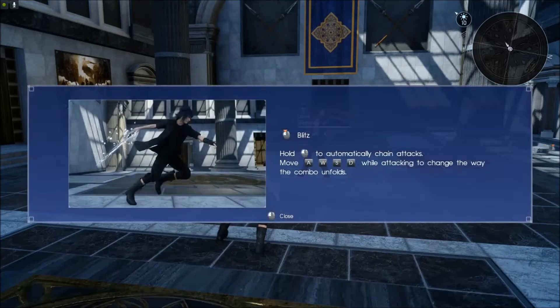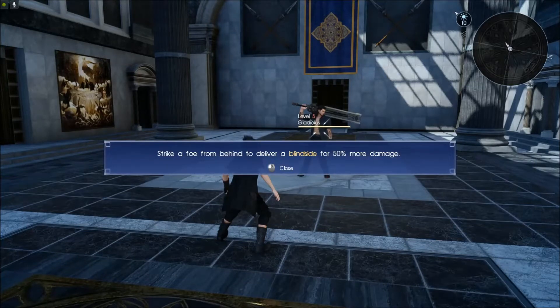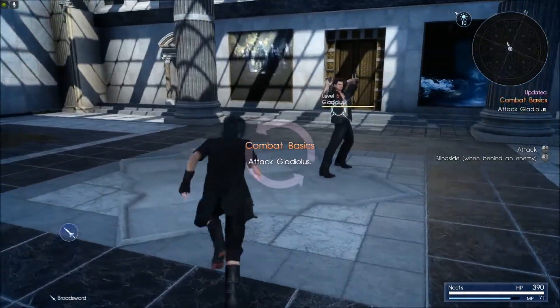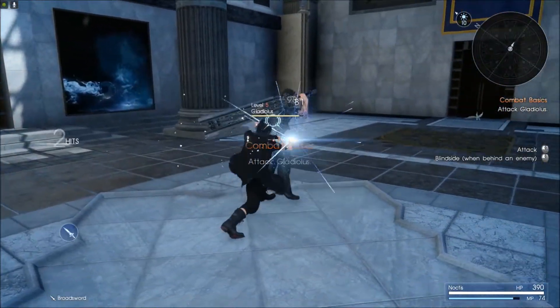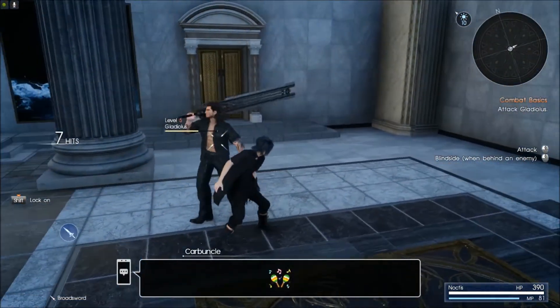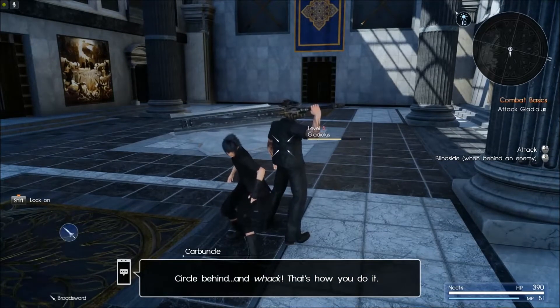Now it's your turn to strike. I guess I can lock onto him. Blitz — hold to automatically chain attacks. Move with WASD while attacking to change the way the combo unfolds. Circle from behind to deliver a blind side for 50% more damage. There's the lock on — bring it on, punk. Circle behind and whack — that's how you do it.